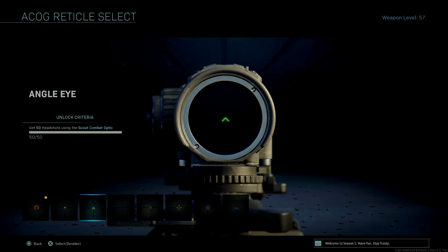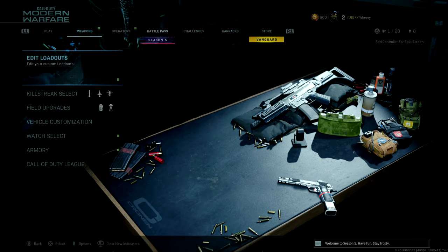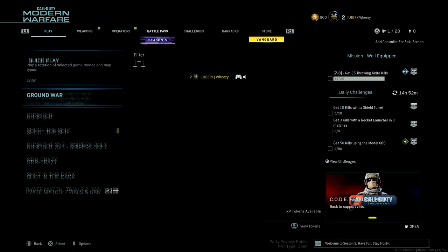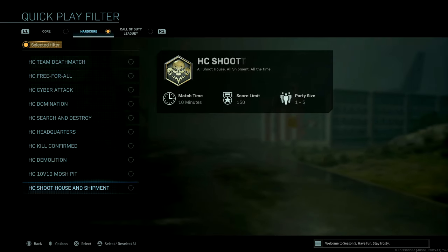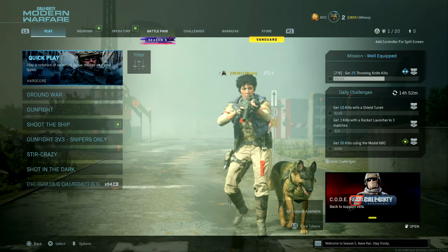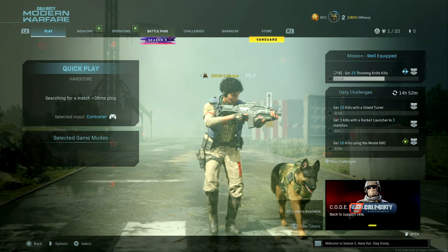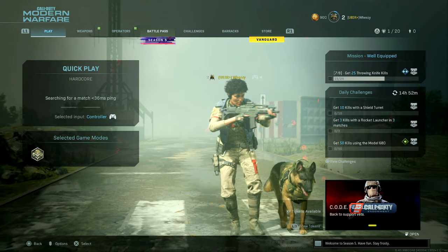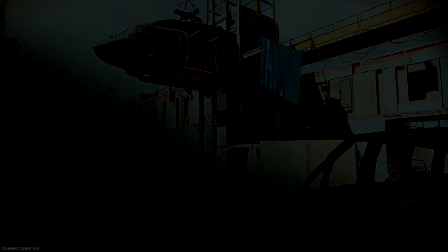I just want to use a pulse rifle. What we're going to be doing is Hardcore — there's a Hardcore Shoot House and Shipment. That'll be the fastest way to unlock this, and then we'll jump in and try to use it in a couple matches and see what we think. Shoot 5 people, quit out, rinse and repeat until we're done.